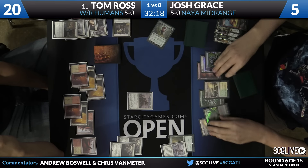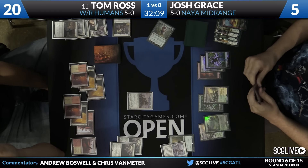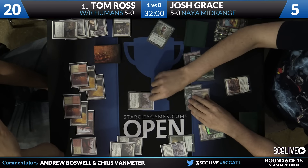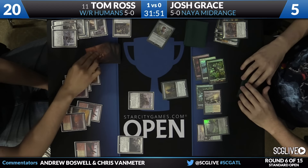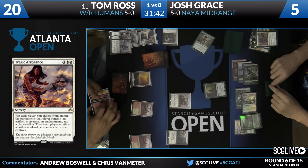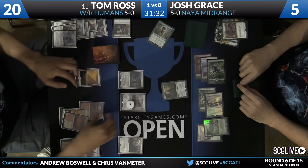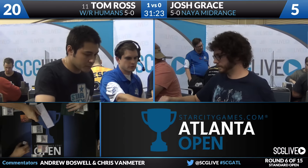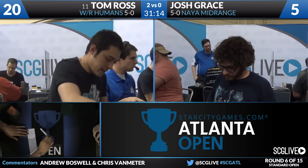Knight of the White Orchid is going to give Tom some value and get him another land. Now he can activate that Needle Spires — activate, crash in. We are so silly for doubting Tom. And it has Vigilance, so it doesn't even tap to attack — it's just like the best Celestial Colonnade ever. Josh was looking good for almost this entire game, but things seem to have fallen apart in these last couple of turns. Using Dromoka's Command to take care of Always Watching would have meant you don't feel forced to block with your Nissa the following turn, and then you can flip it with your sixth land. Tragic Arrogance is going to give him back a 4/5 Sylvan Advocate — but Tom still gets to attack, activate Needle Spires, and Needle Spires is going to trade with the Sylvan Advocate, meaning the Knight of the White Orchid is going to get through for three. Then Tom just has another Needle Spire behind it, and Josh concedes.